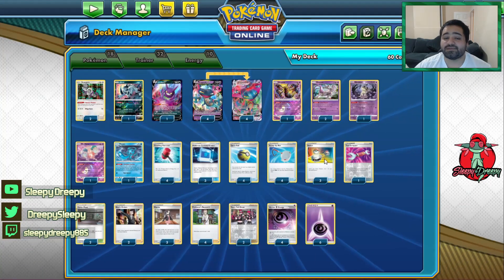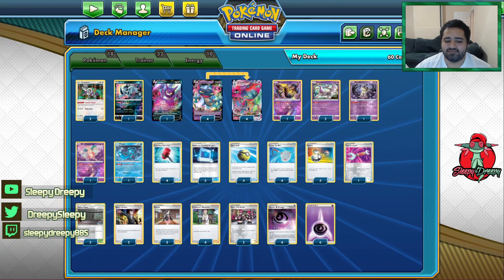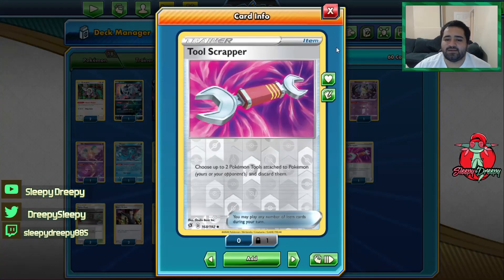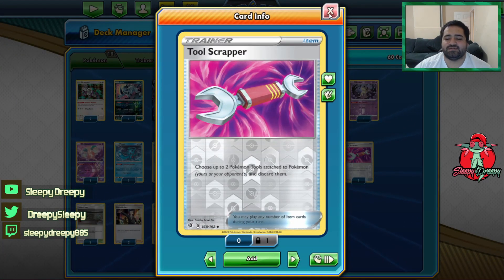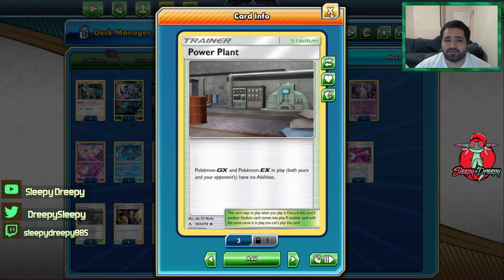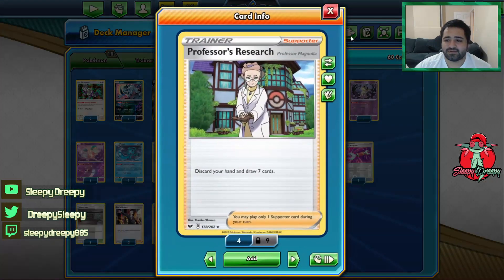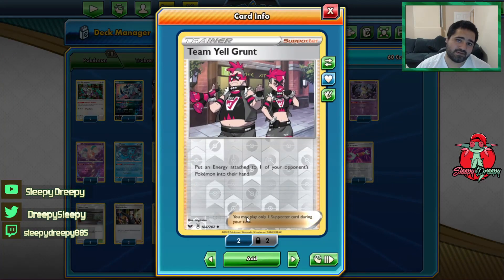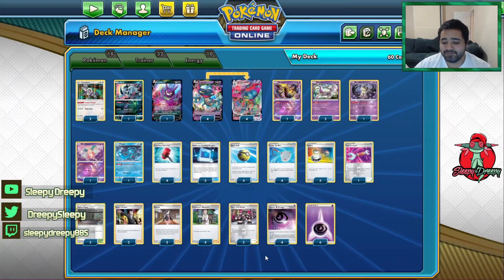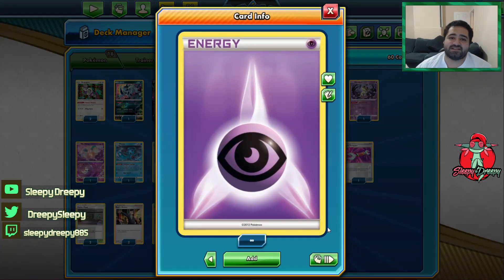We play four Switches — well, three switches to move in and out of the active. We only run three because Dragapult has one retreat cost so we don't need much. Then we have one Tool Scrapper to knock off two Pokémon tools. We play Power Plant, which stops abilities from Pokémon GX and EX. Two Boss's Orders, three Marnie, and four Research. We also play two Team Yell Grunt to follow that energy denial theme with the Crushing Hammers, and four Psychic Horror Energies plus six Psychic Energy to round out the deck.